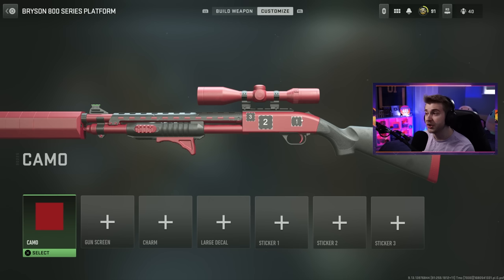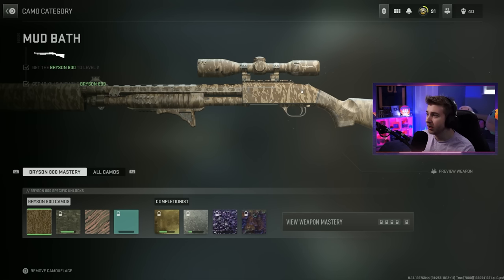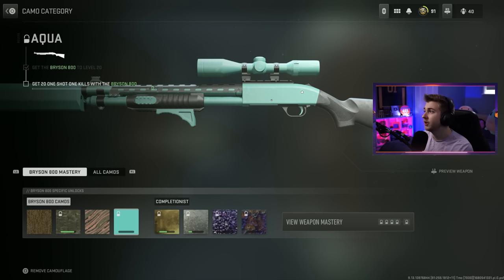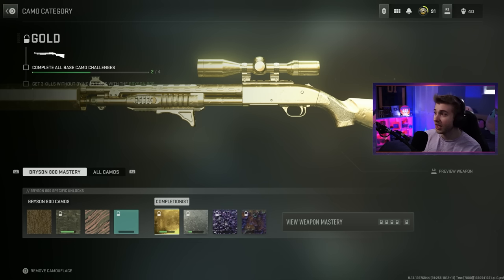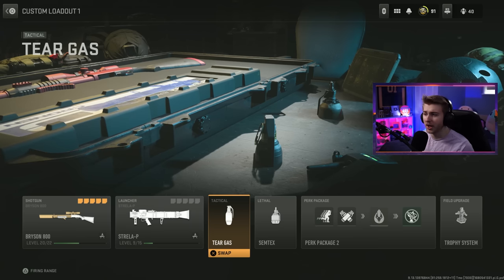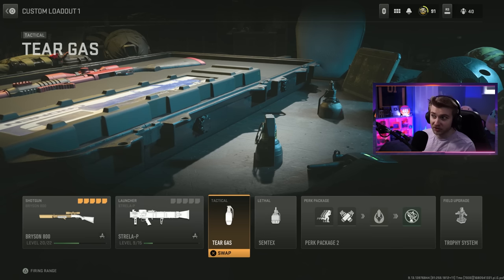The challenges we've got to do today: get 40 kills with the Bryson 800 — which we already have complete, done on stream while getting it leveled up. Shout out to those of you that come by the streams. 10 double kills — also complete. We need to get 21 one-shot-one-kills with the Bryson 800 and we get a nice solid color camo. Then once those are complete, we need to get three kills without dying 10 times. We're switching it up a little with our class — I have tear gas as my tactical because if I'm going to be moving slow, other people are going to be moving slow as well. Maybe we'll switch to stuns later, but let's try tear gas.